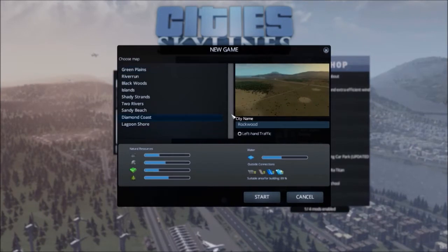I've been playing some by myself. I got the game yesterday — this is the second day since it's been out. We are going with Diamond Coast. It's a good balance. All of the cities seem to have a good balance of resources. It has all of the connections and 69% suitable area for building. So let's jump right into it.